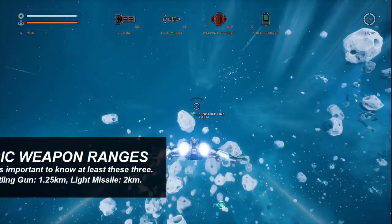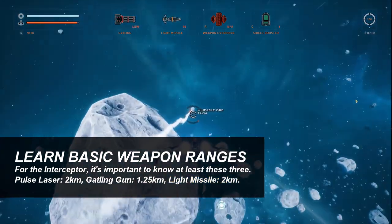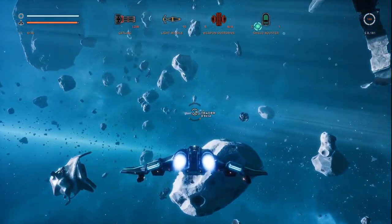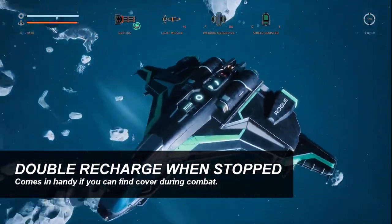Light missile's range is two kilometers, so once you're within that range you can fire a missile freely. Also, energy recharges twice as quickly when you're not moving.